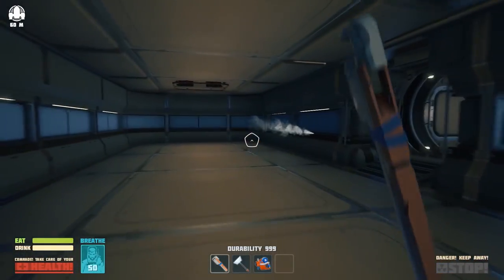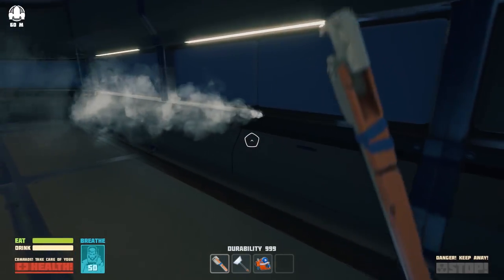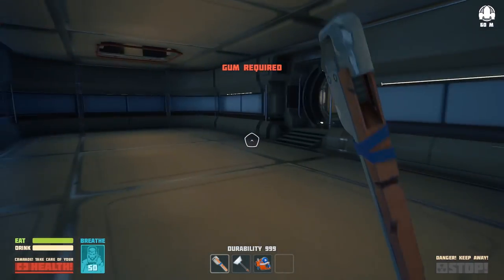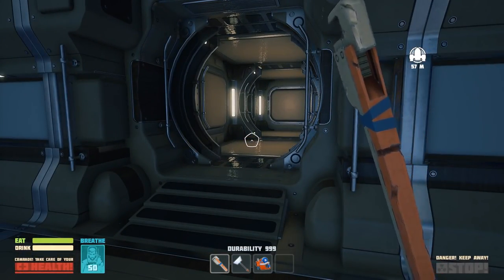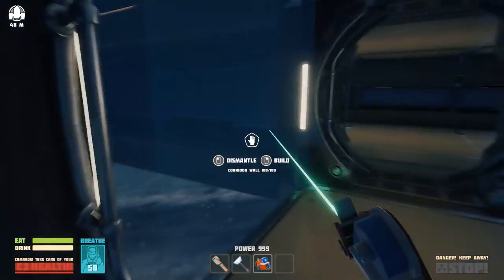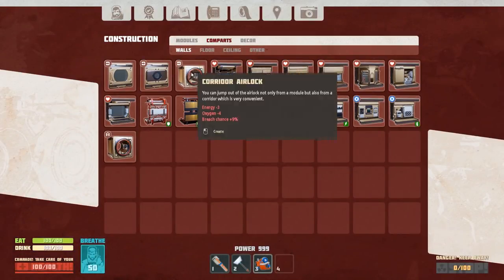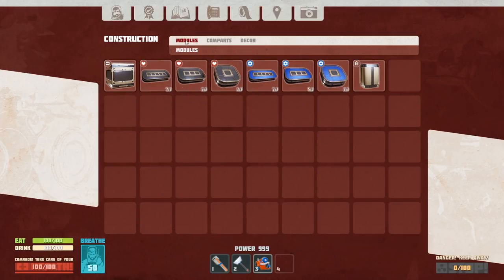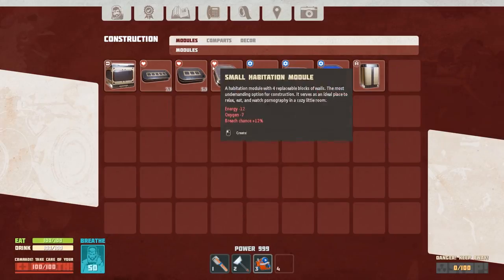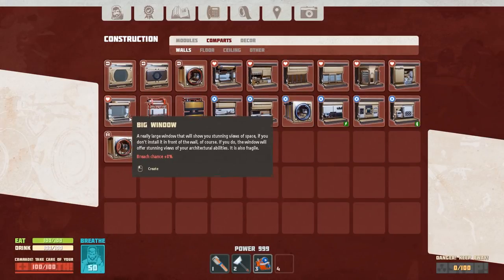Now we're up here in the service area. Something doesn't look right — I feel like that's leaking. There are already holes in here! Let's get some stuff built. These modules are the 'heart' modules — the working ones — and these go on the regular places. Oh, this is super cool — there's solar panel stuff too, and protective covers!